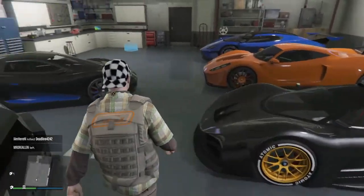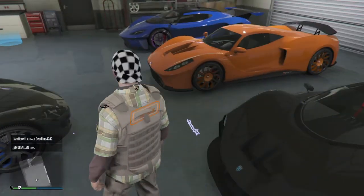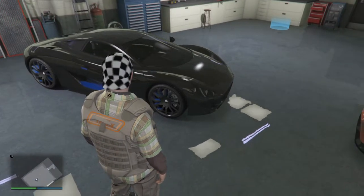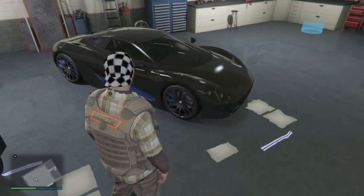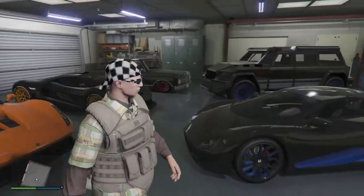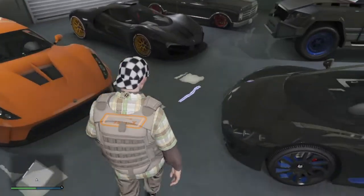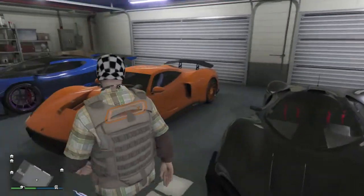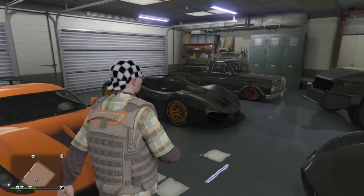If the rim isn't that color or doesn't have any of that color on it, it's not going to change. Like the Taipan and the Ocelot are in a class all their own because it's actually a black wheel on the car, but the inside of the wheel has that gray generic metal you need to actually get the color to transfer. Same with the Yosemite — they're that gray generic color. These are all the stock wheels for these cars, with color.